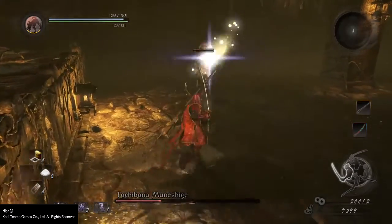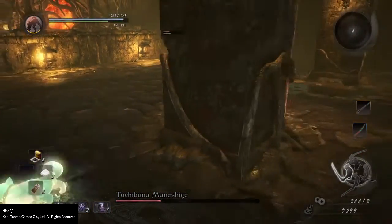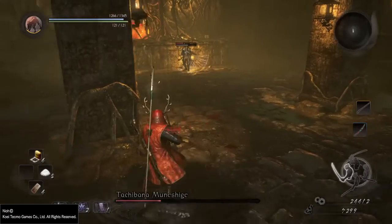The next attack he can do is to summon his spirit. Just stay behind the columns and it won't do any damage to you.